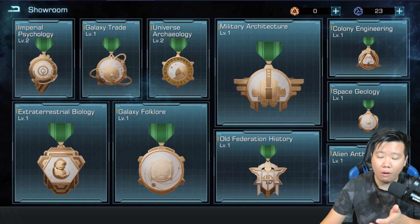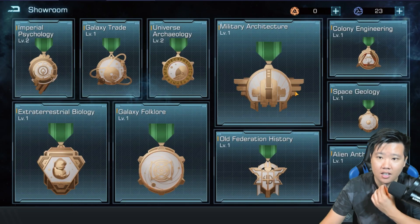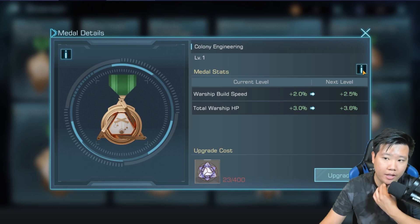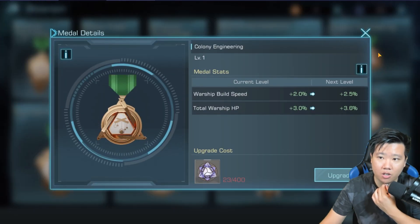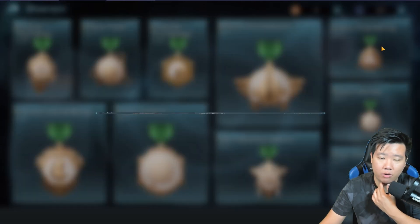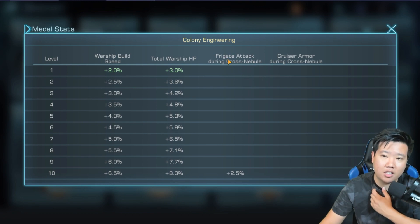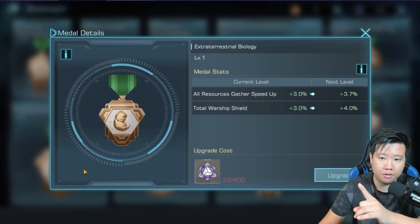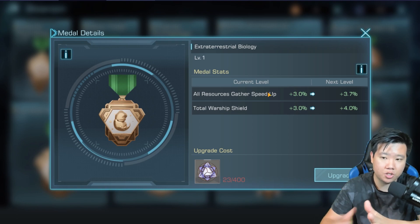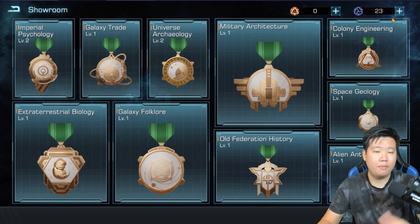I wish there was a warship repair speed — that would be amazing. I'm also eyeing the warship build speed. Colony Engineering might actually be better than Extraterrestrial Biology because you get warship HP — HP is good — plus warship build speed. The downside is it only applies to frigates and cruisers, not destroyers. If you have a frigate setup, Colony Engineering is probably something you should work on. Maybe I need to make a video specific to each ship type setup, but for now, anything universal is really good in my opinion.